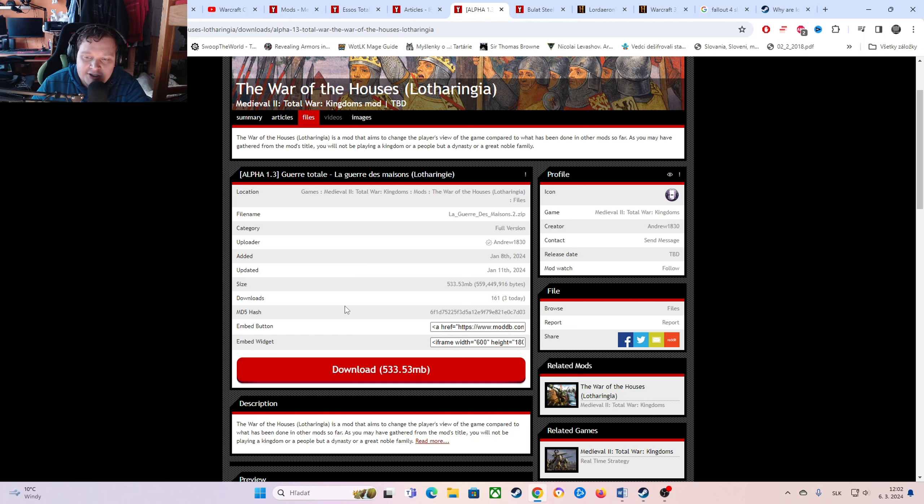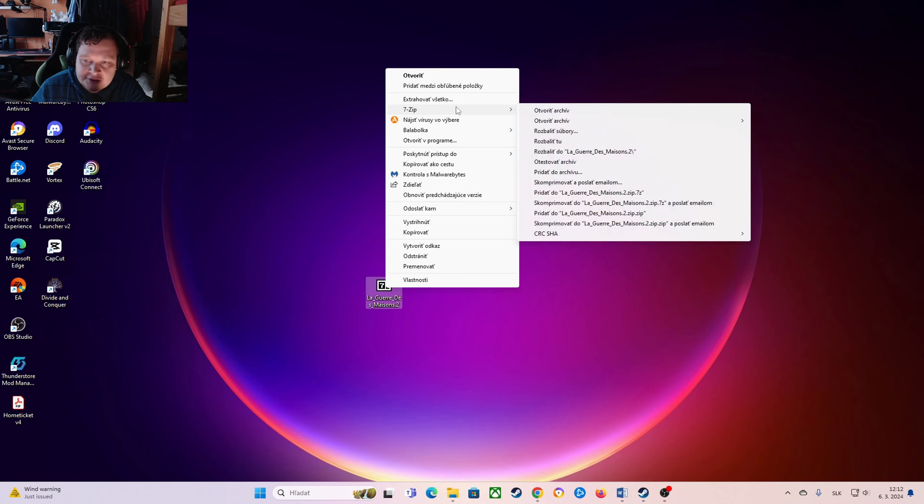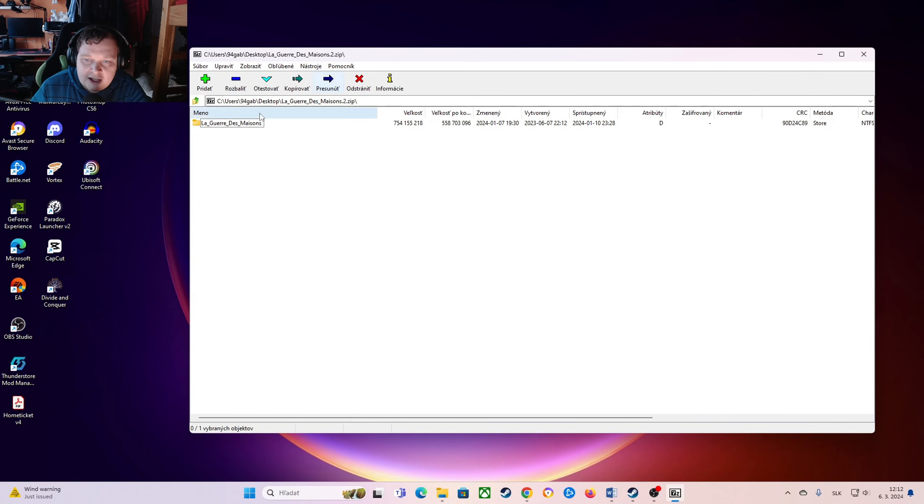Here we have the mod in a 7-zip archive. We will open it with either WinRAR or 7-zip — I use 7-zip. We will go to our Medieval 2 folder, then to the Mods folder. You will just drop this file inside your Mods folder of your Medieval 2 Total War, and you are done. You don't need to apply the Large Address Aware software or the 4GB patch, because this mod is not as big as some other mods.